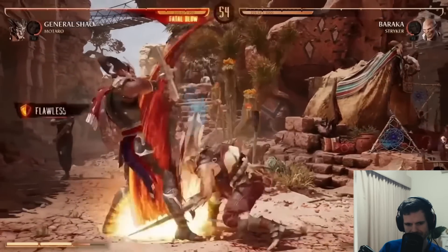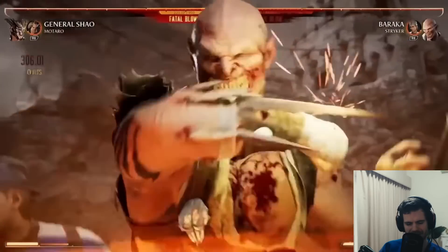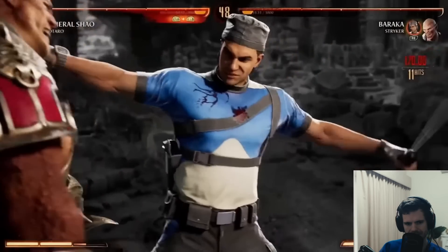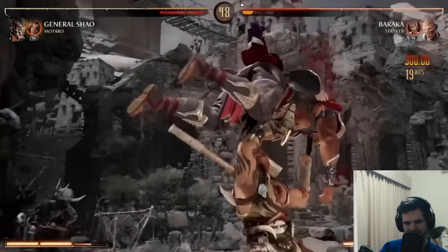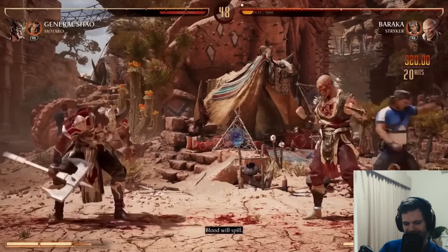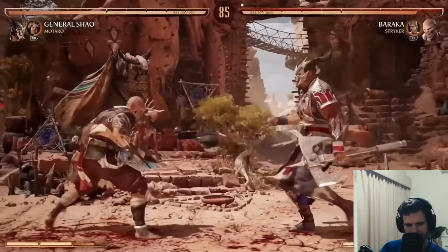Back to playing the neutral. That big jump stomp from Baraka - that was very funny. Is that unsafe? Oh yes, that is definitely unsafe - this is going to be big punishes. Is he dead? Notice how to block the second part of that fatal blow - the low, that's tricky. So it's got two hits, the Baraka fatal blow. Trying to remember that when the game actually comes out. And it's a low. At least Baraka no longer has his fatal blow available.